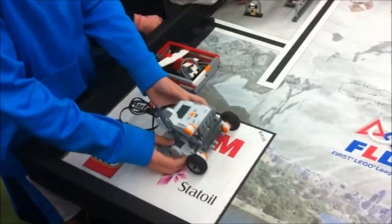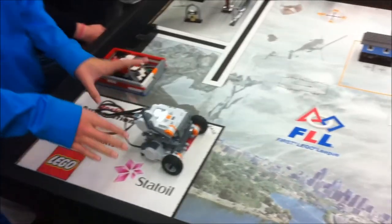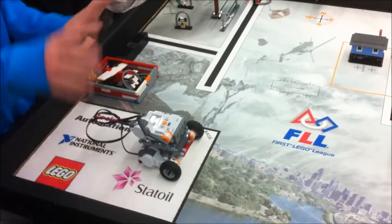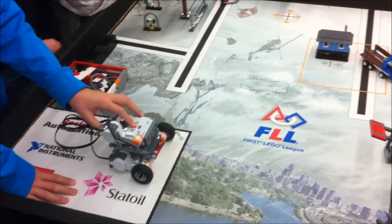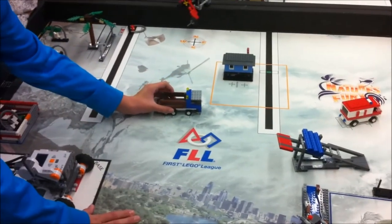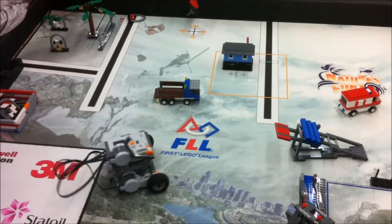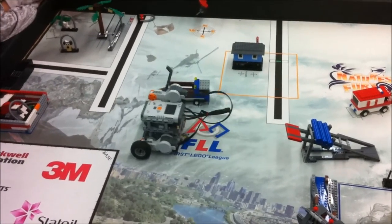My name is Dylan from the team Liberty Lightning, and our robot recently had to go through some upside-down wheel surgery, and now the wheels are totally upside-down and a lot of our programs are going to be off. But our main goal for this program is trying to get it to go past the tsunami and the truck without hitting it. I'll turn it to start — there you have it.